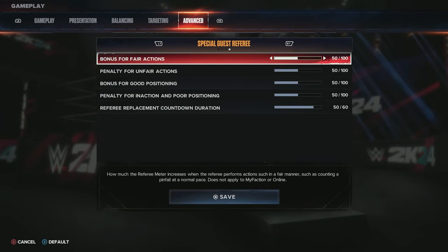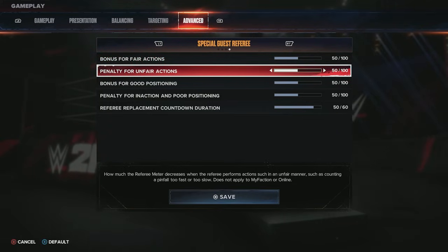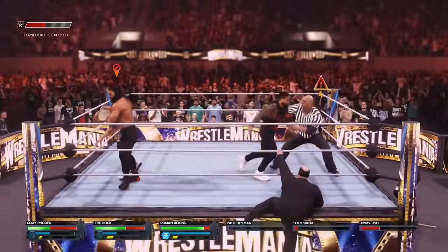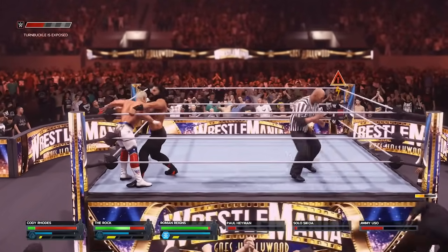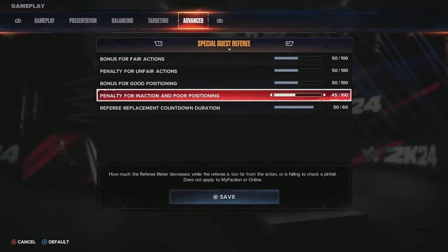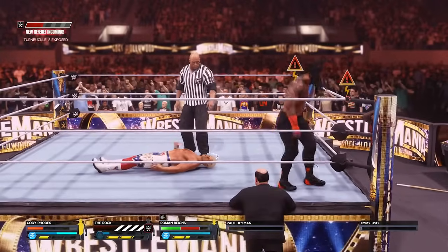The special guest referee settings have new options because it's a new match type. You have bonuses for fair actions, penalties for unfair actions, penalties for inaction and poor positioning, and the referee replacement countdown duration. Being a good solid referee — fixing turnbuckles, removing weapons, counting pinfalls on good timing — will work in your favor. I turn the penalty for inaction and poor positioning down a little bit because sometimes I'm distracted and might want to do a slow pin count on purpose.